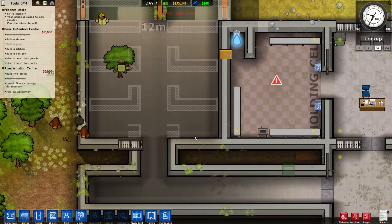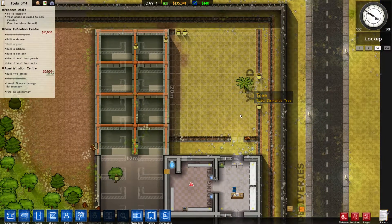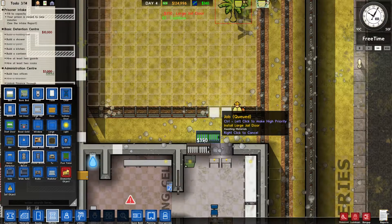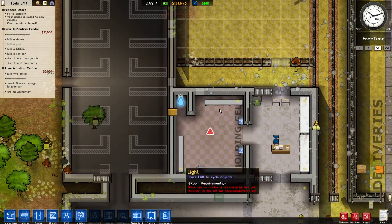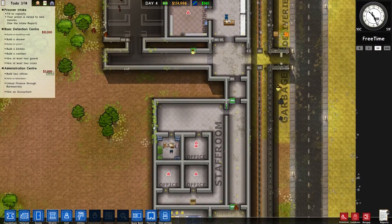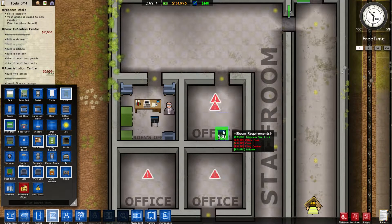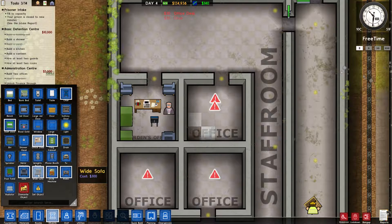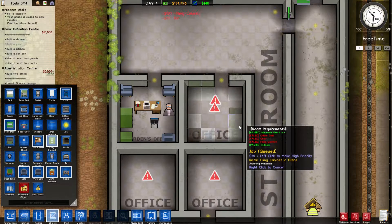The cell block is nearly built — great. We got rid of the trees, so I can put in the large jail door. Now let's start laying the foundation. Let's fill in this office — it's the administration office, so we just want a desk, a bin as always, and a lot of filing cabinets. Two against this wall, two against this wall.